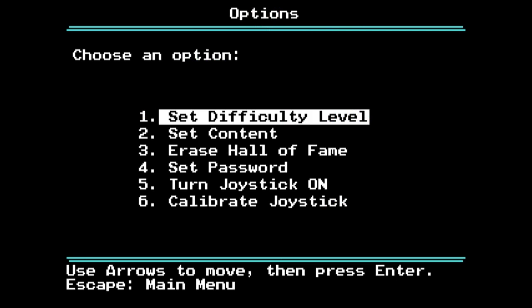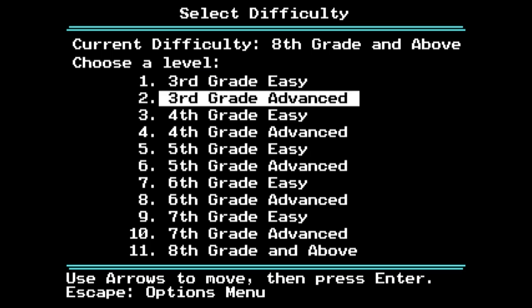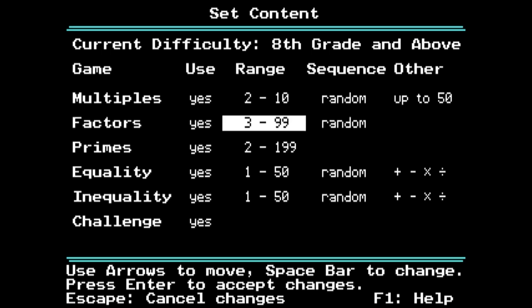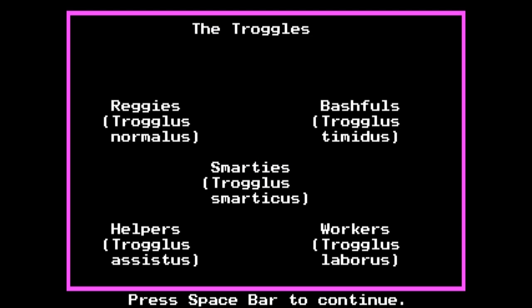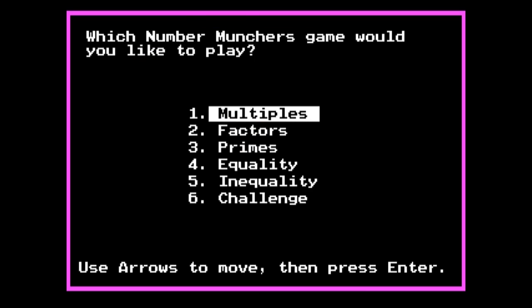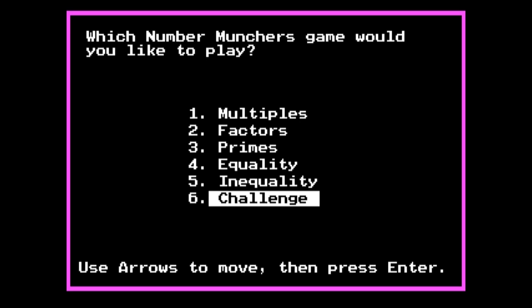Before you start, you'll definitely want to hop on over to the options, so you can optimize the optional optionality contained within. Not only can you choose the difficulty level by grade and skill within said grade, but also the individual game content. Start a game, and you're greeted with a short introduction of our hero, the Number Muncher, or Munchicus Digitus, a cute little green monster with a big mouth. You're also introduced to the Trogles, five not-so-cute monsters hell-bent on screwing up your munching session. Finally, you have the choice of five types of math games: multiples, factors, primes, equality, and inequality, followed by a challenge mode that mixes these up at random.